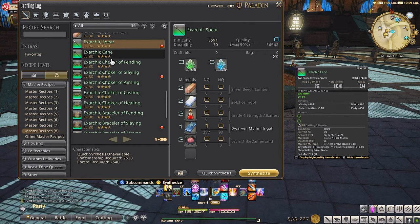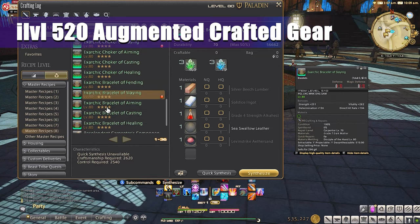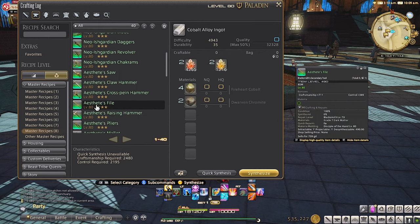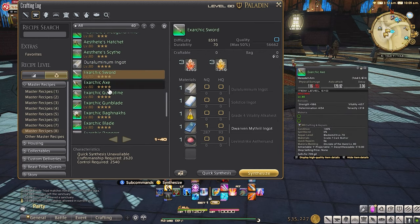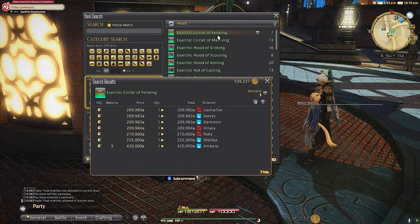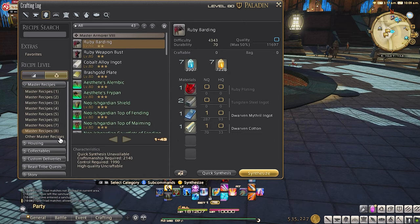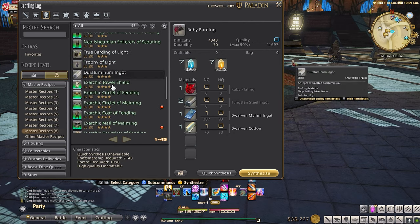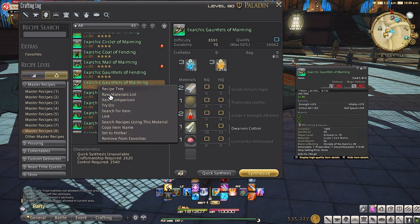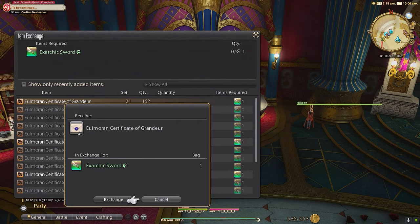Now that we've covered some past gear, what you really should be shooting for is the new item level 520 augmented EXARC gear. You will need to obtain item level 510 EXARC gear and some allegory tomestones. You can obtain EXARC gear one of two ways: craft it with the appropriate crafter, or simply buy it from the market board. A special note for players with one or two crafters fully maxed out — you can keep crafting the same EXARC gear to turn in as high quality to get the certificates you need. You don't need all crafters maxed out, just one, though having more maxed out will make your life considerably easier. Normal quality EXARC gear will give you fewer tokens than high quality, so just find the cheapest of either to get to the next step.